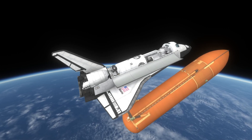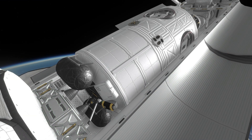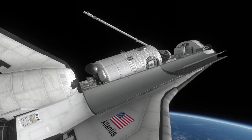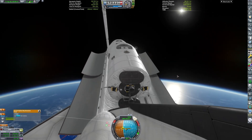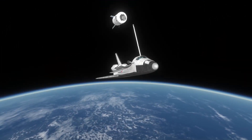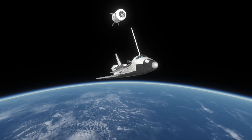It uses some habitat parts combined with other miscellaneous parts from various mods. It's not really based on anything specific — it's kind of like a Russian space station module, which I'm not going to try to pronounce because I would definitely butcher that. It has propellant and engines on it so it can be self-sufficient, but uses United States parts. I wasn't really sure where I was going with this, but I think it turned out fine.